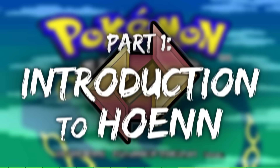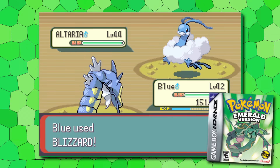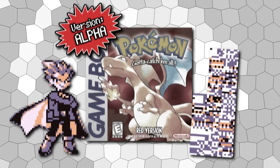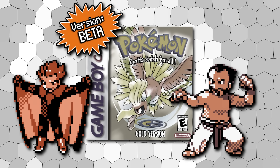Part 1: an introduction to Hoenn. It's really important that we understand where Emerald sits in the Pokemon catalog if we're going to properly fix it. If anything can be said about Generation 3, it's that it feels like the series' first fully-fledged Pokemon game. If Gen 1 is Pokemon's alpha with low-quality graphics full of bugs, then Gen 2's Johto is Pokemon's beta — a refinement of the core ideas but unpolished and overall failing to nail the execution. It makes sense to say that Ruby and Sapphire sit as the franchise's version 1.0.